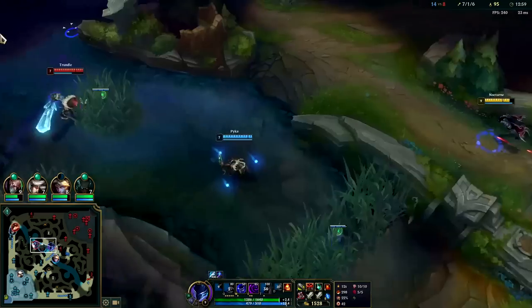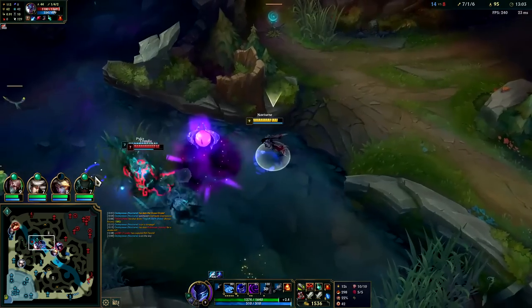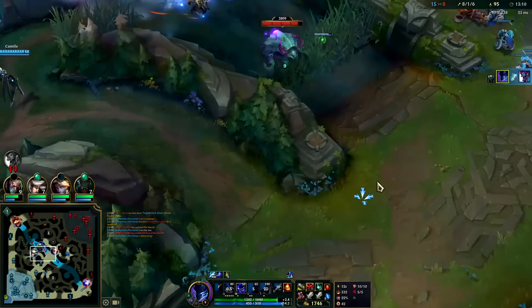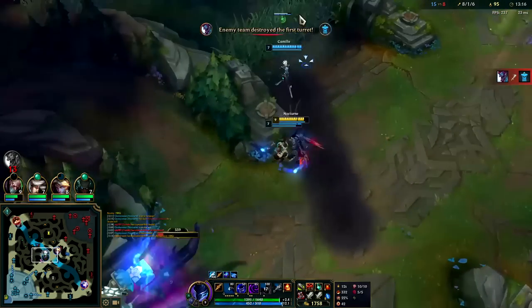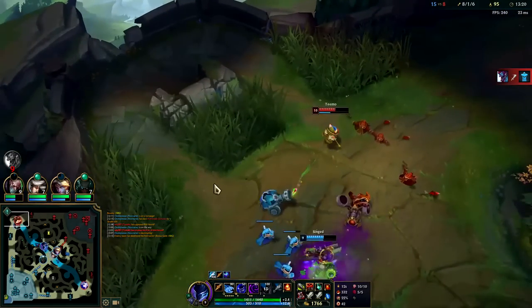Help Ezreal push that real quick. Trundle is out of position — we'll hit him with E and Q. He's trying to get to the wall, so we fear him away from it. The Herald is going to go straight — wow, it's running past us. I thought Herald was supposed to attack nearby enemies before turrets. That's outrageous. Harold is smurfing.